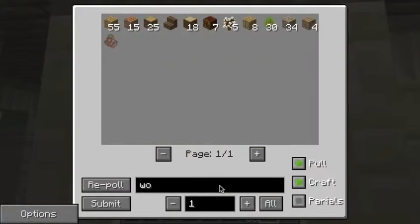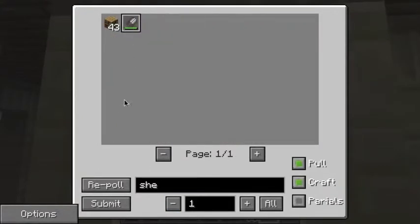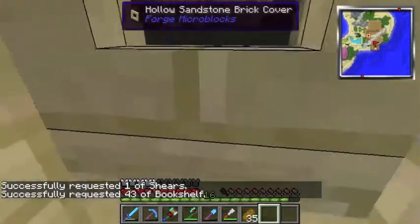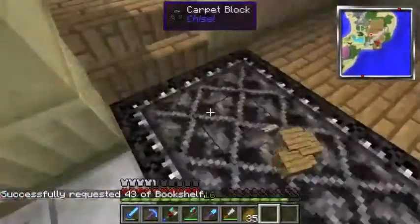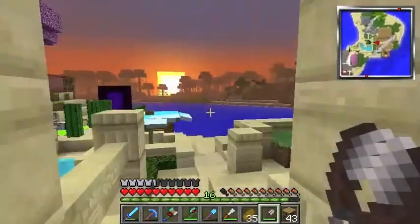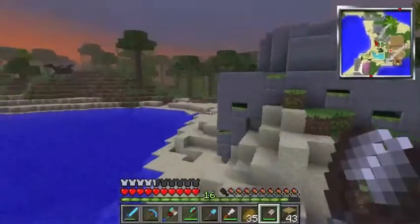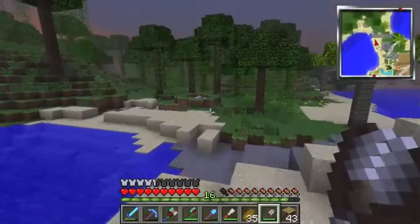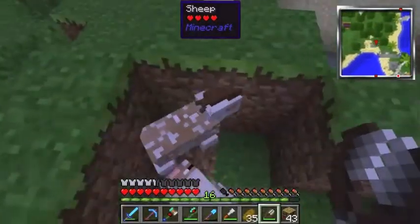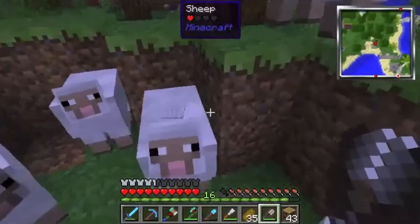I don't have any wool — just bat wool. Let me get my shears and go shear some sheep. I need to get the bookshelves as well because we're gonna do our enchanting area today. I've got a really cool design for it. Let's go shear some sheep — this is my sheep farm.